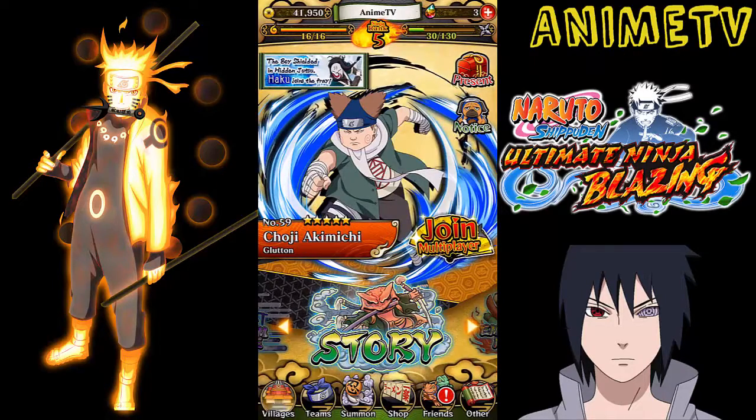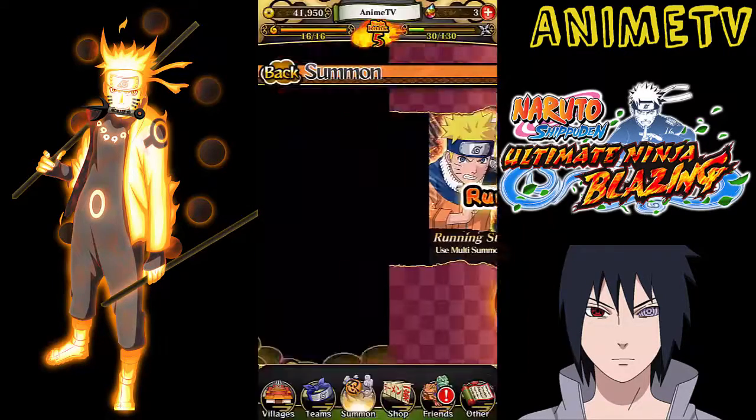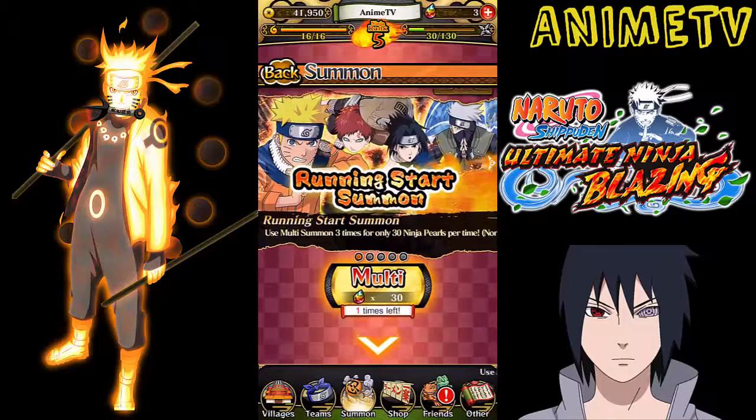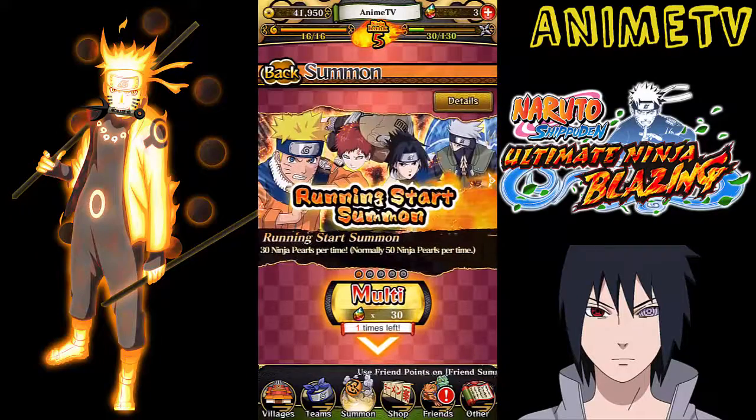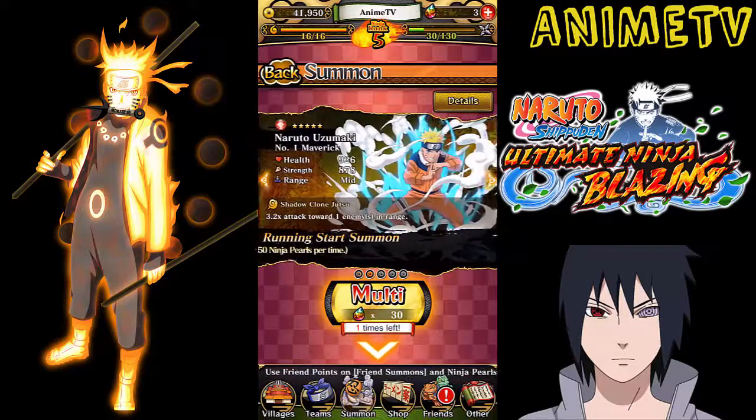You should just keep rinsing it. And if you go to summon, there are multi summons available for 30 — I've done two already and there's one left. Multi summons usually cost 50, but regardless this is a very quick way to get pearls. Try and get the best characters. Anyway guys, this is YMA TV. I hoped you liked this little walkthrough on how to get pearls.